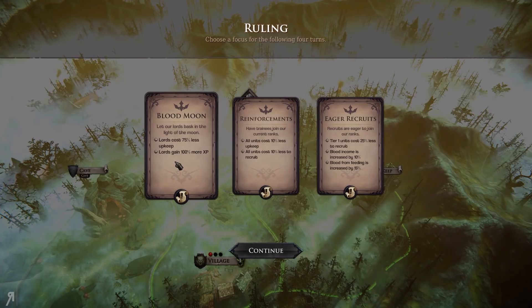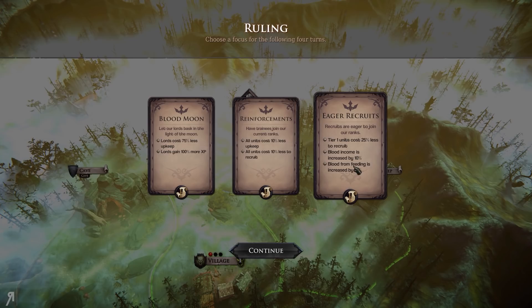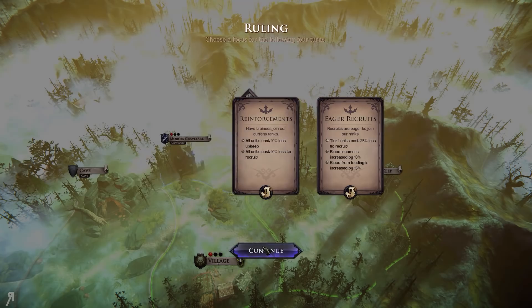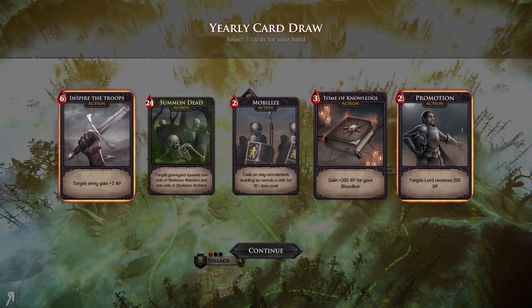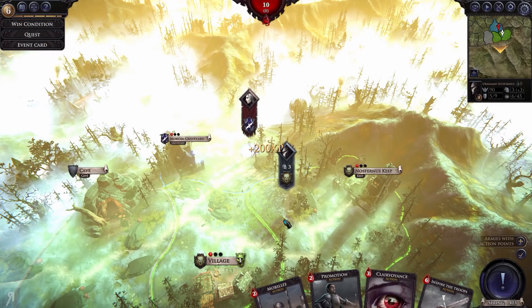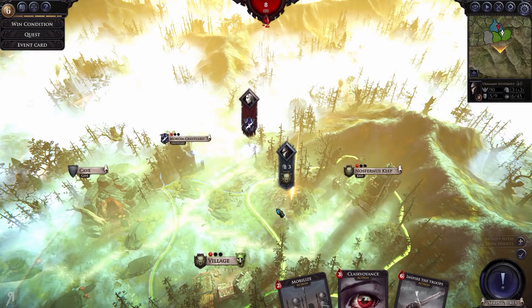Lords cost 75% less — that's really nice! Blood income is increased by 10%, blood from feeding increased by 15% — that's super powerful too. I'm going to go for the Lord experience upgrade. I think that sounds super fun. We'll take Inspire the Troops, Target Lord, and Tome of Knowledge — I personally think those are really good. We'll use some of them right away. Target Lord — there we go, give him upgrades.